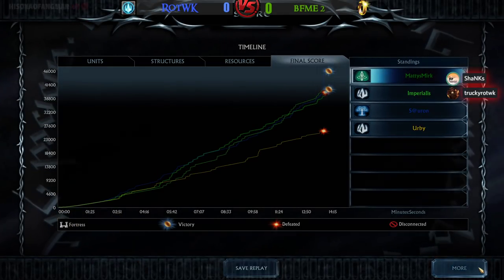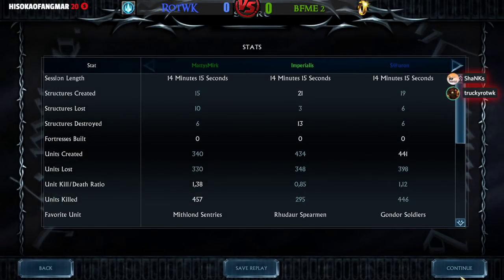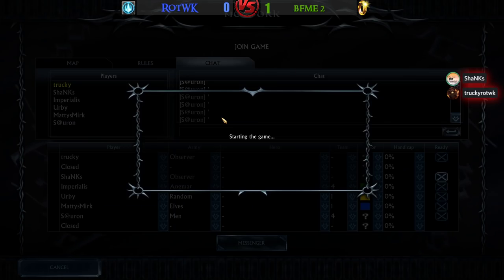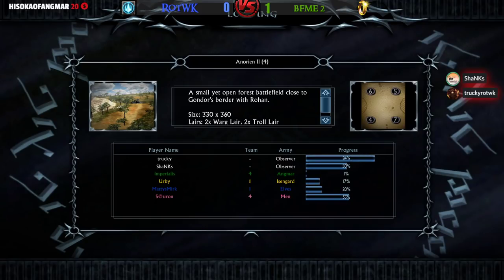We'll go back to Game Ranger. Game number two, this time on Anorion 2. We have Angmar and Men of the West for BFME2 against Isengard and Elves from Rise of the Witch King. Once again, Imperialist countering the Elves with his Angmar faction — he did a really great job in the previous game.